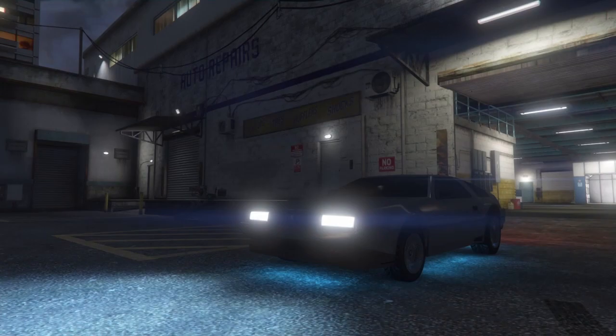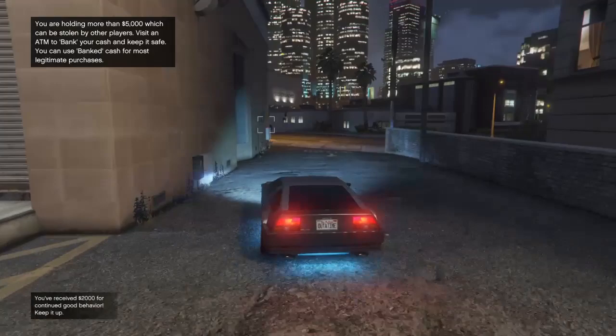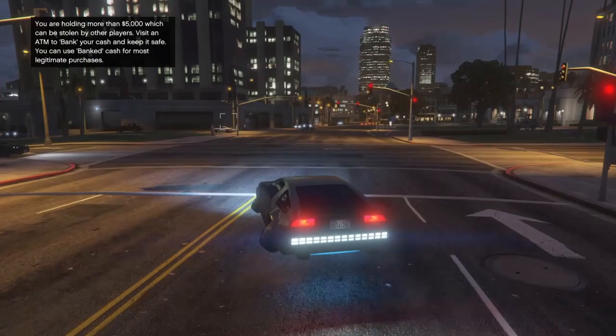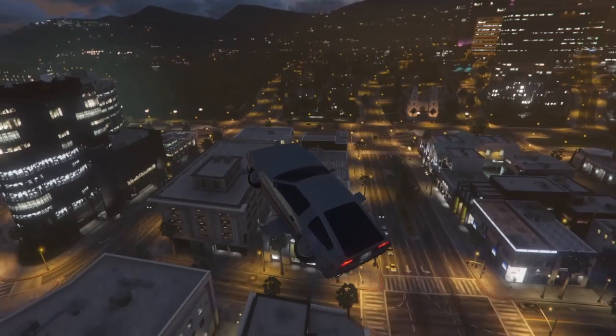Now we have the new updated version of the Back to the Future DeLorean. And as a huge added bonus — you should already know this — but you just click your X button and it goes into hover mode, just like in the movie. You can float around and hover. Where we're going, we don't need roads. Then while you're hovering, pull back on your D-pad and you can actually extend your wings and take off and fly, just like it did in the movie. So where you're going, you don't need roads, guys.